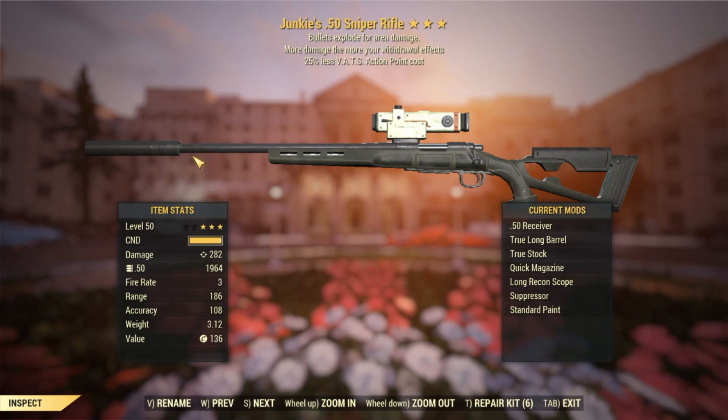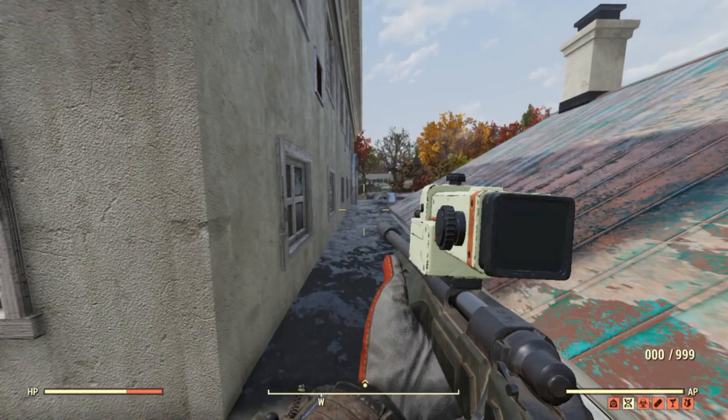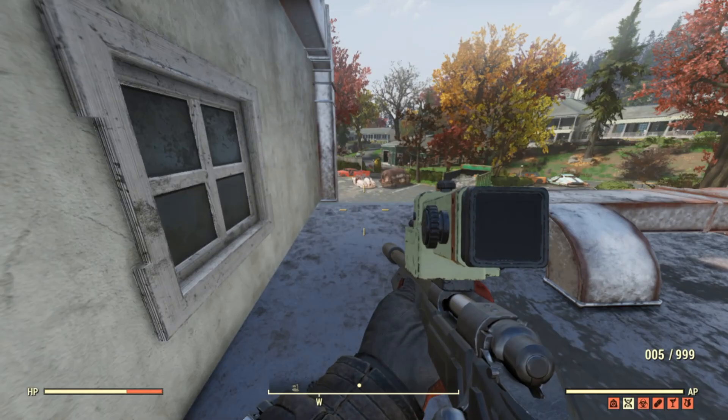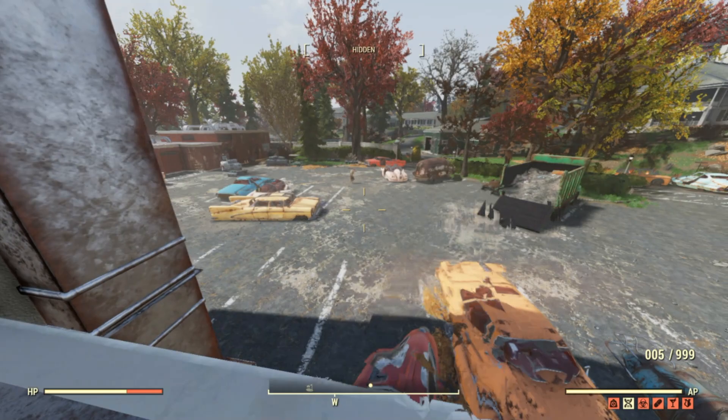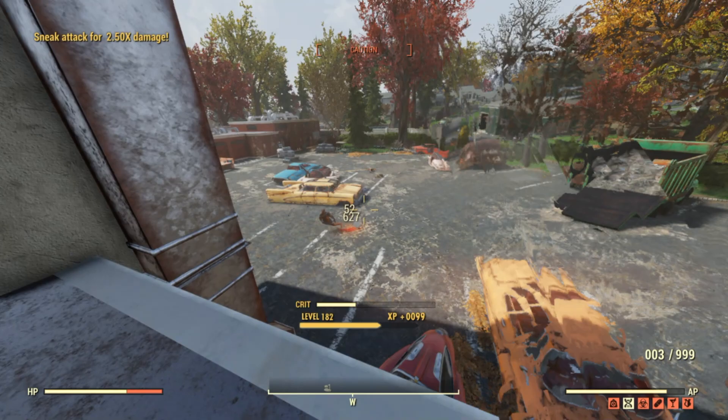Moving on to our final ranged weapon — a junkies 50 cal explosive sniper rifle that does more damage and uses 25% less action points. Thanks to Retro Salmon for gifting this — he's using a bloody build so he doesn't need it. That's why it's called Salmon's Substance Abuse. We're using Demolition Expert Rank 5 which boosts explosive damage by 60% — very effective for any explosive weapon. Traveling around White Springs picking off ghouls, we're doing 672 damage straight out of the gate.